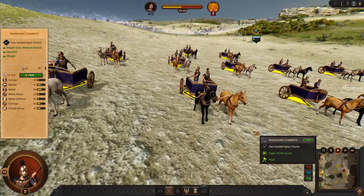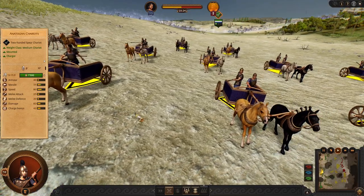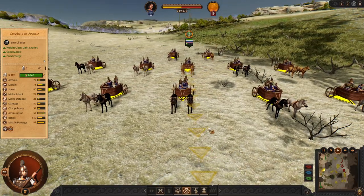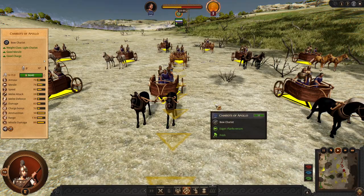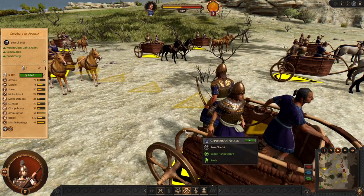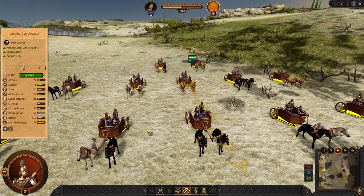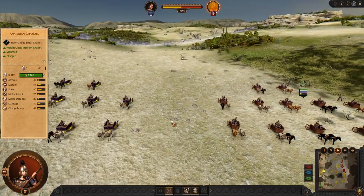We also have the chariots. Trojan factions have the Anatolian chariots, which are slightly stronger than Achaean versions. And lastly, we have the Chariots of Apollo — a skirmish chariot available right in the mid game. They have pretty good missile damage, but only 12 models with 2 archers each, so they need that good damage to perform like standard missile infantry. I would recommend using the melee chariot or no chariot at all.